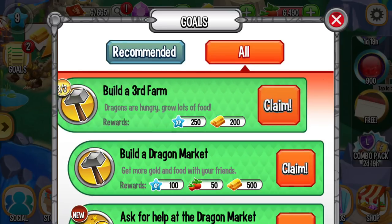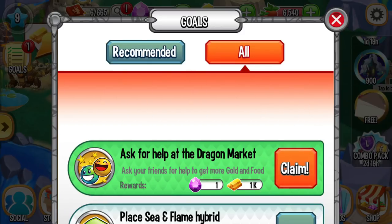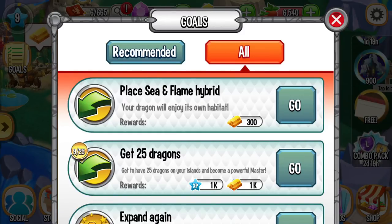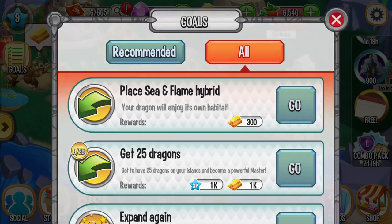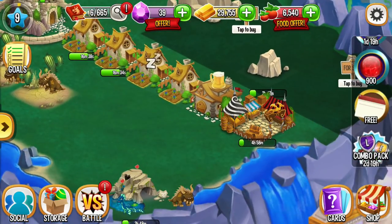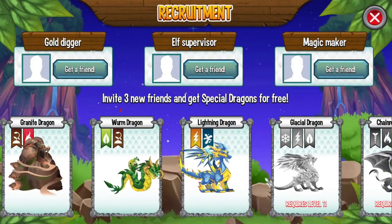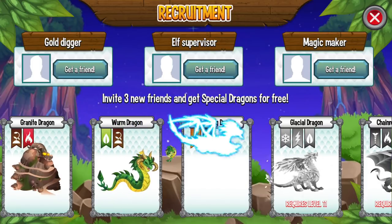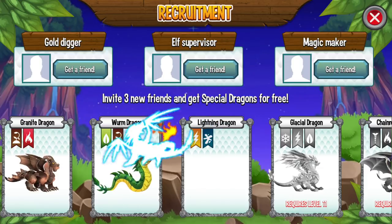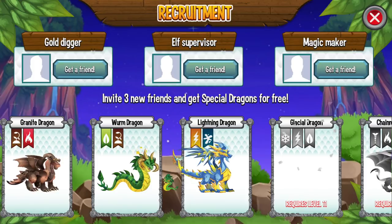Let's claim. We reached some goals and we claim the reward. This reward we can get when we invite a friend and they play Dragon City.